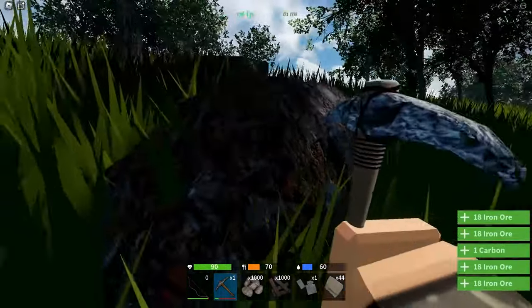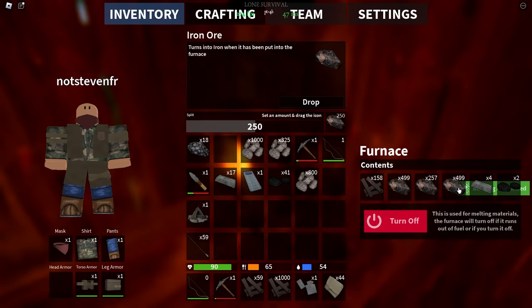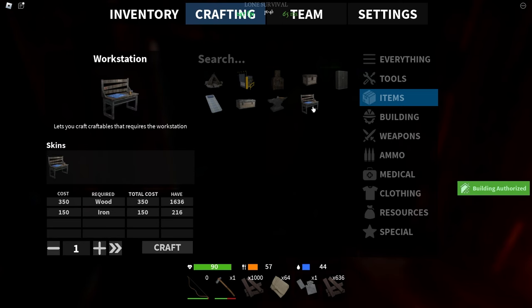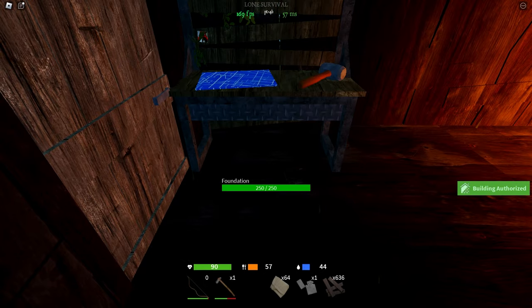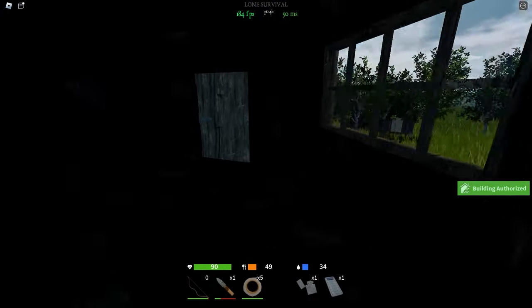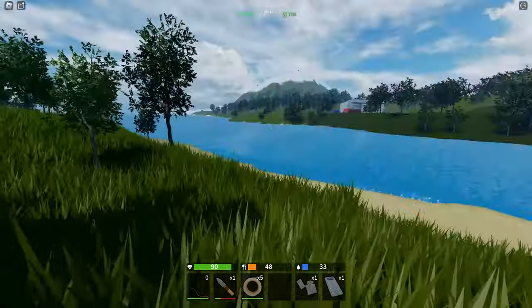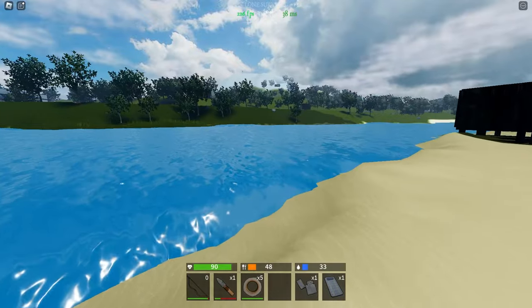I'm gonna spend some time getting more resources like iron so I can use it later. I'm back home and I made some furnaces and started cooking the iron I just got. Then I'm gonna use the iron to craft a workbench so we can craft better items like guns and tools. But first I'm gonna need components, so I'm going to roam at the nearest monument. My base is already good — I just need some loot.